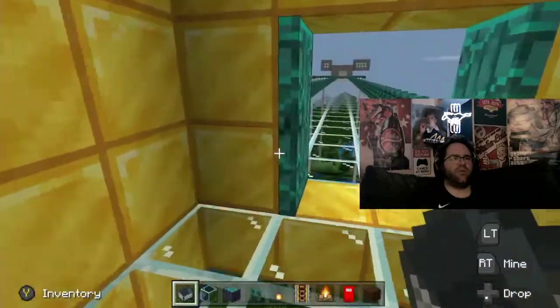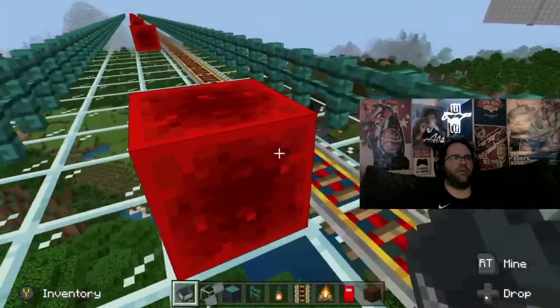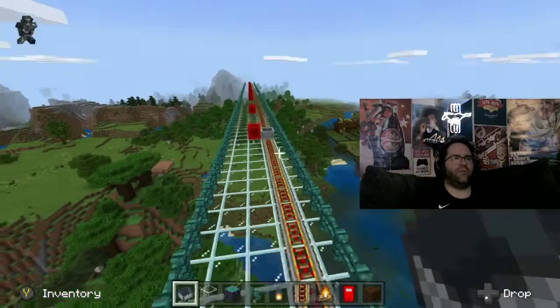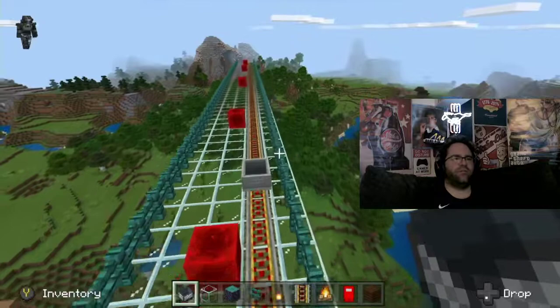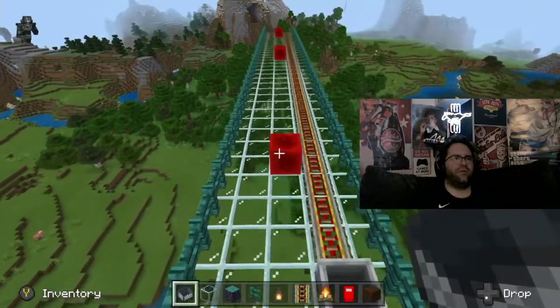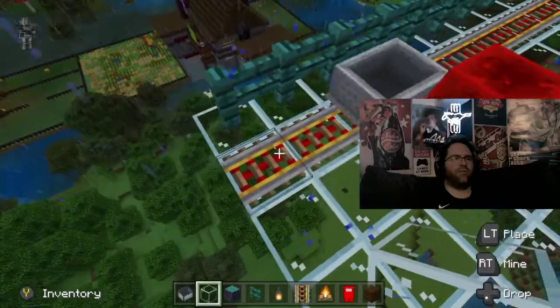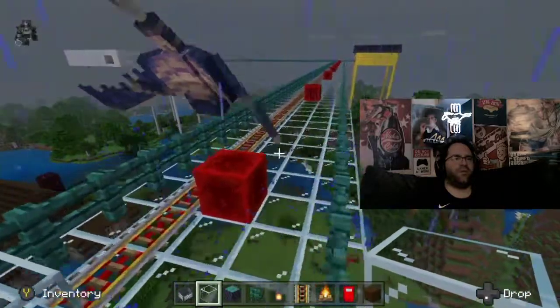Then we're going to build another tower over here. We got a rail. Oh sweet — that thing hauls ass. Eventually we're going to build another tower over here. I ain't got a chance to stop that, but we'll build a thing to stop it.